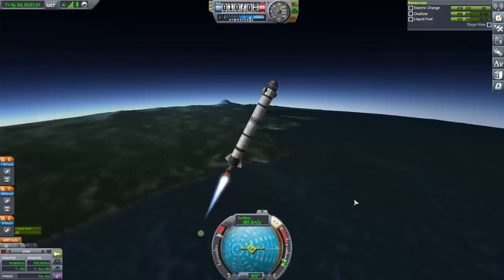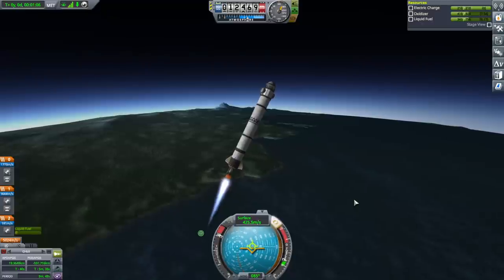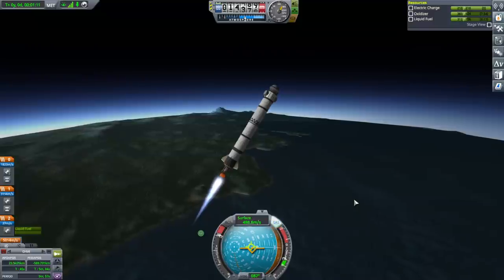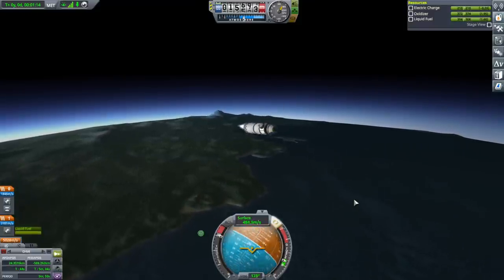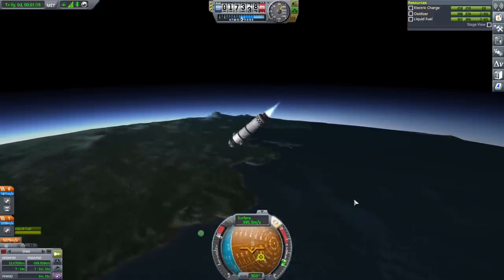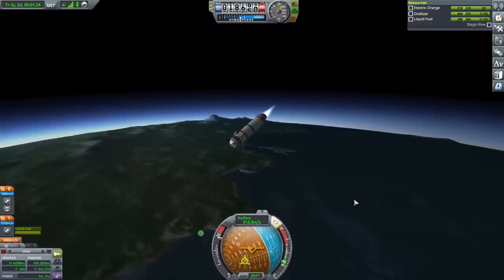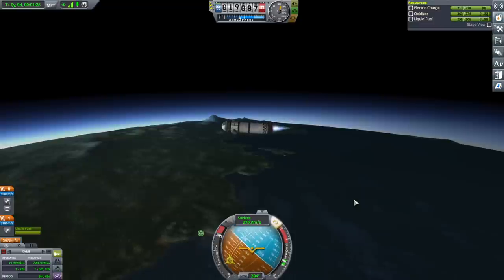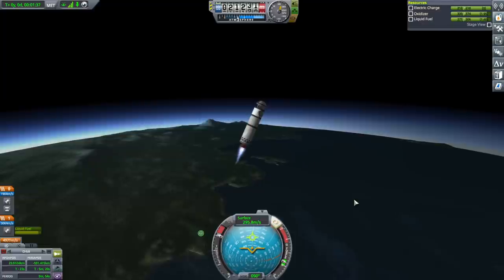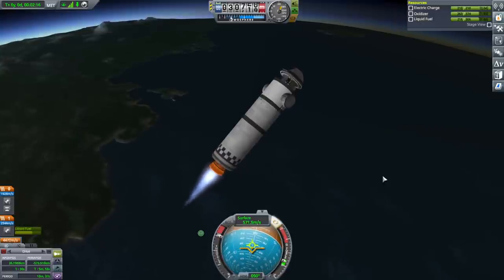Oh wait — spoke too soon. It's wobbly! I don't have the pod's reaction wheel right now either, and we're going to be staging at an inconvenient time — and it flips. Don't worry, don't panic. So much for the nose cone — that's not a good thing. It's very aerodynamic in the wrong direction. Come up, come up. We'll be fine. I budgeted for a flip and probably more than that.